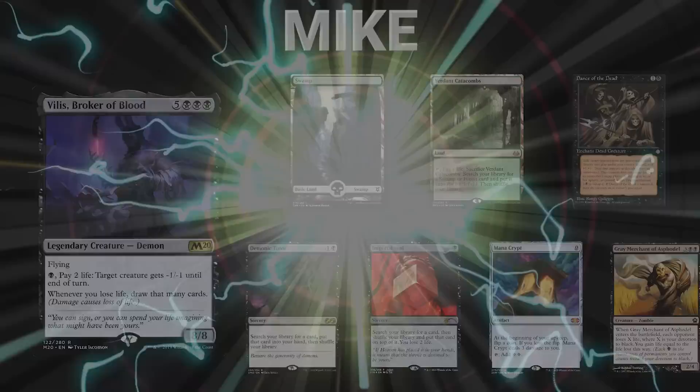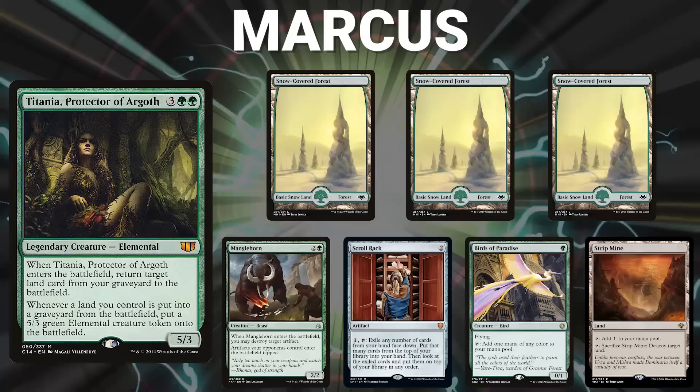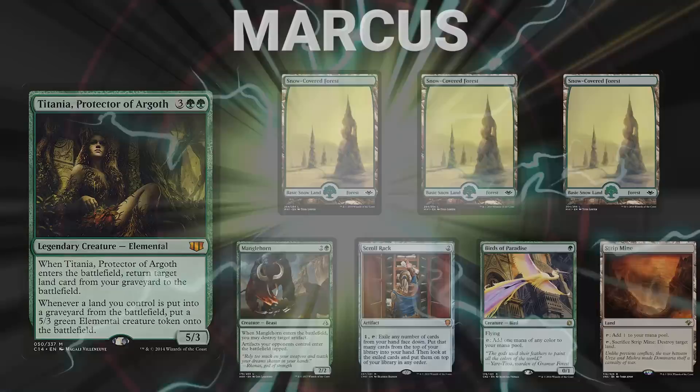Next, we have Marcus piloting Titania, Protector of Argon. This is a proactive deck that abuses Gaia's Cradle to its fullest to pump out absurd amounts of mana and use that advantage to close out the game. His opening hand contains three Snow-Covered Forests, Manglehorn, Skullrack, Birds of Paradise, and a Strip Mine.